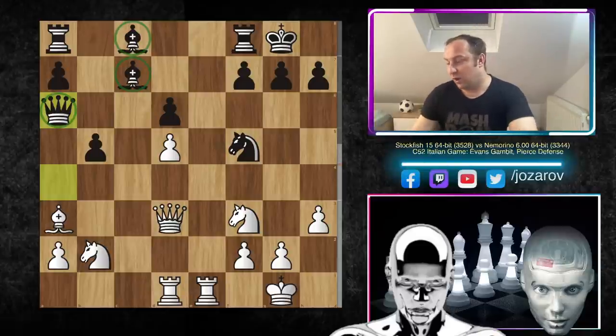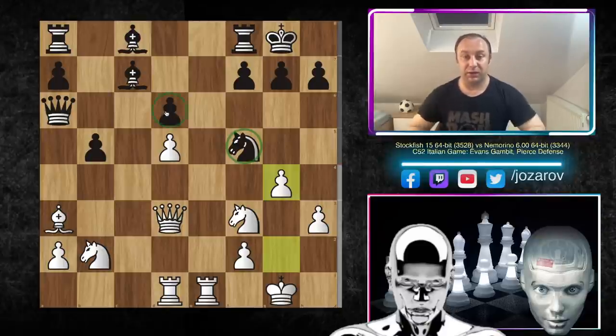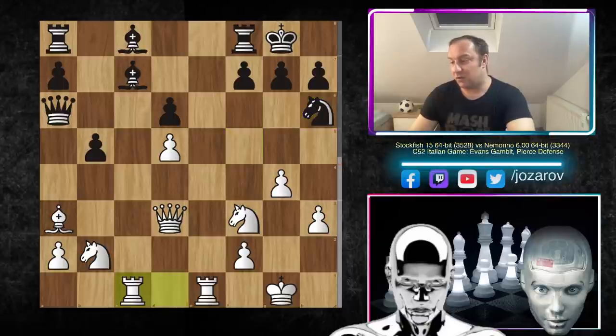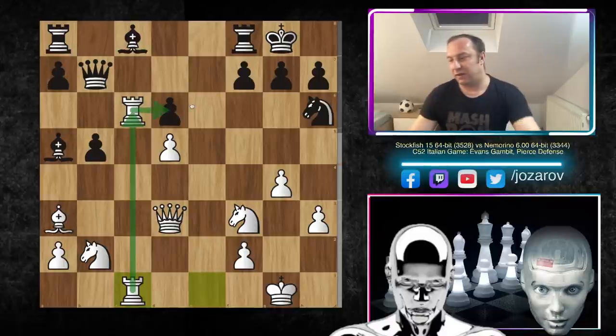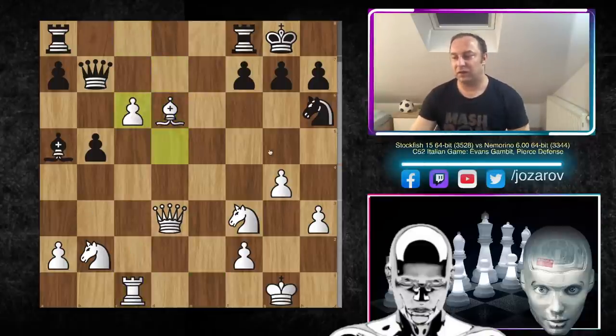Now the idea g4 — attacking the knight protecting the d6 weakness and continuing pressure against that pawn. Bishop to a5, a counterattack by Nemorino. Even if you play knight to h6 here it's not so good — you get rook to c1 attacking the bishop. Look at rook to c6, the queen has to escape, white has time to build a beautiful battery, and you lose the battle around d6. Bishop to d6 comes with tempo, taking out the rook and pushing the pawn further — game over for black.